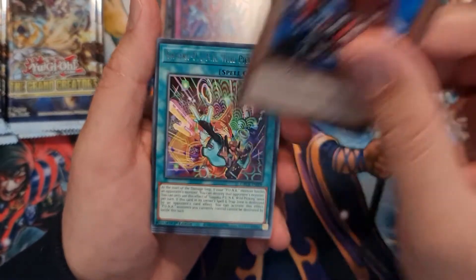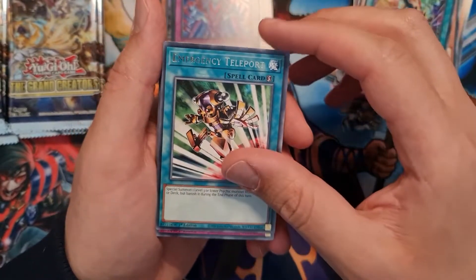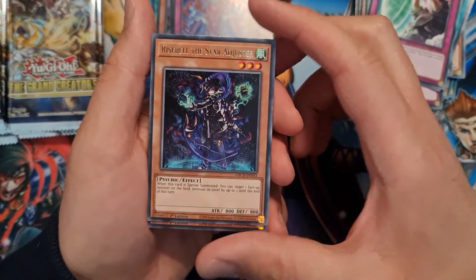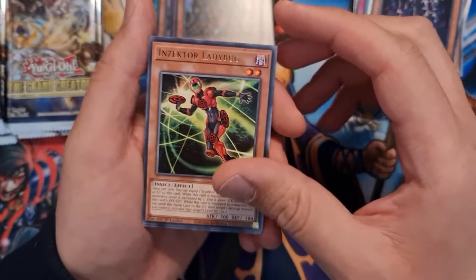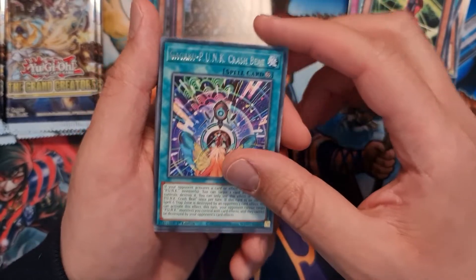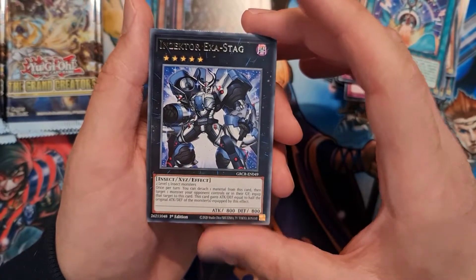Insect Centipede, Gagaku Punk Wild Picking, Emergency Teleport, Armory Call, Rise Bill Star Adjuster, super rare Wandering Griffin Rider, Insect Ladybug, Gagaku Punk Crash Beat, and then Insecta Exa Stack — wow, buff card, nice.